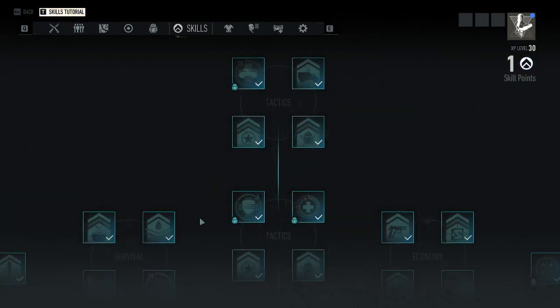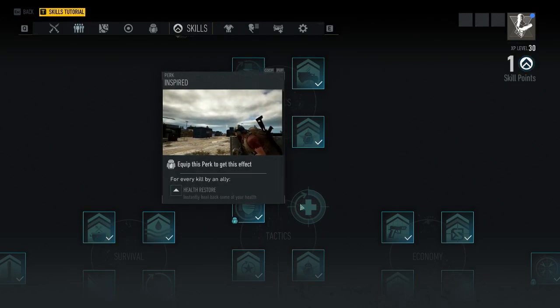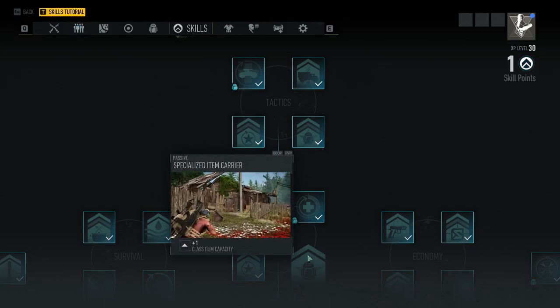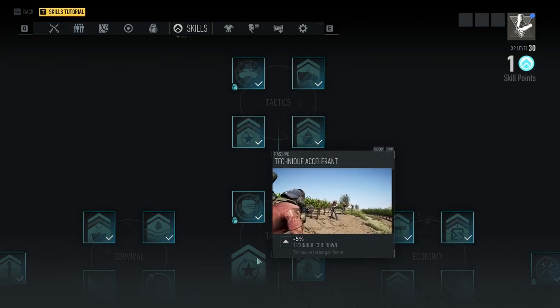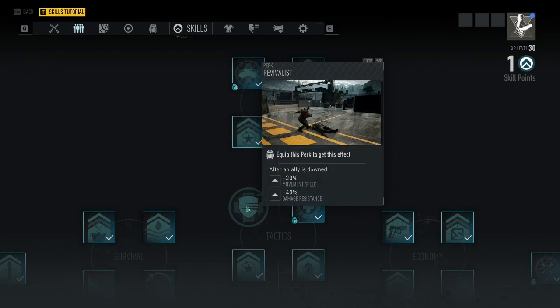For the tactics nodes, I'd go in a different direction depending on your playstyle. If you team up and play almost the entire game with someone, I'd recommend the top two nodes: revivalist and inspired. If you're playing mostly alone, I'd go with the bottom two passives instead. The top two are really solid for teammates — if someone else on your team is already taking those, you can take the bottom two.